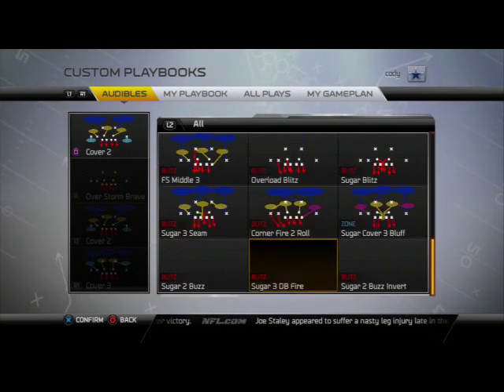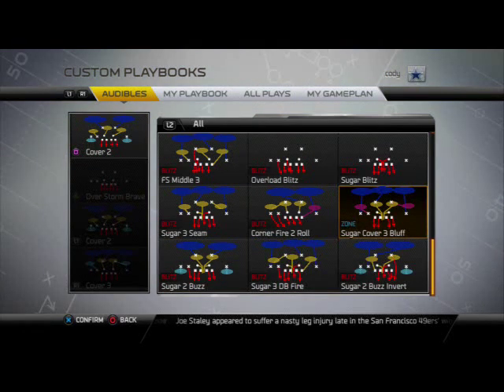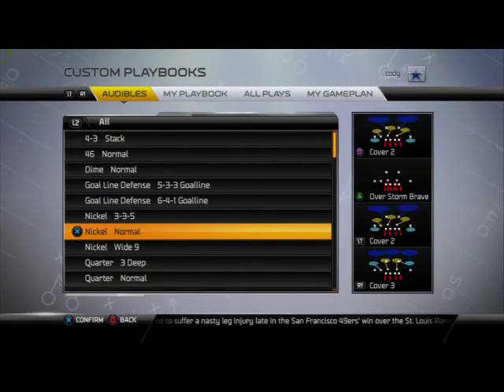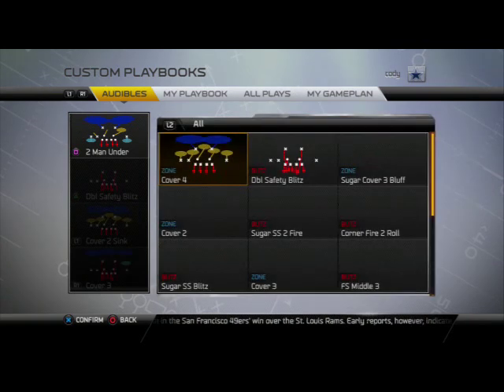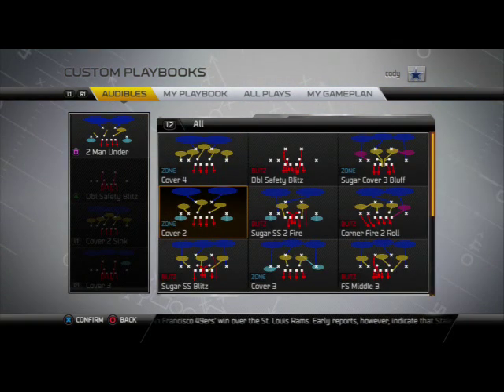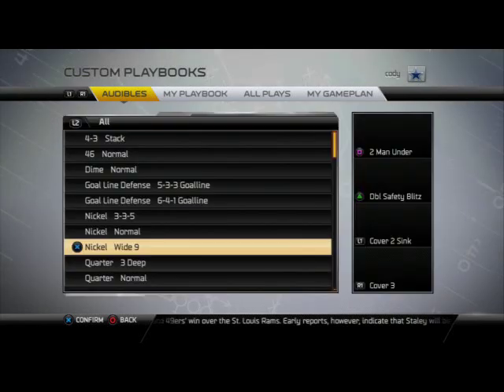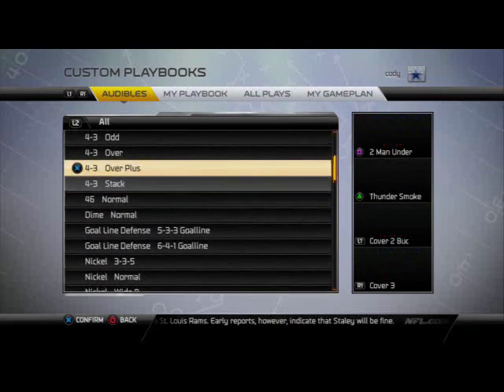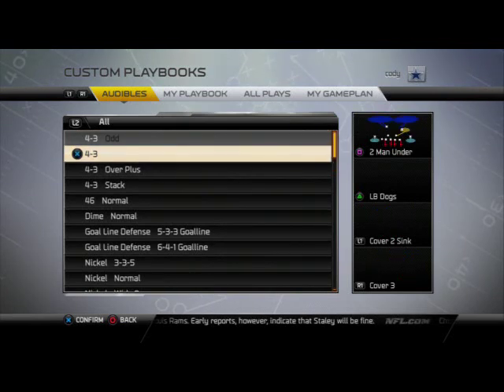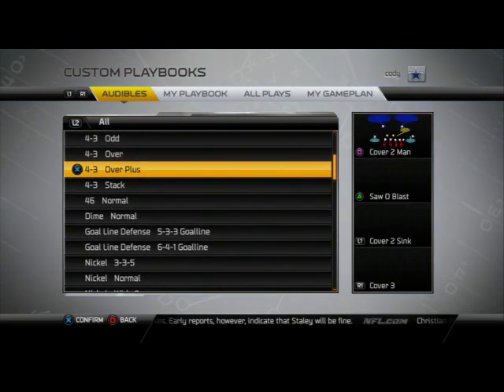Not only do you get nickel normal — you get the nickel normal sugar D. You get every sugar defense you need for pressure: sugar three seam, sugar cover three bluff, sugar blitz, sugar three DB fire, sugar two buzz — all these plays are really good. This is actually the playbook format I'm going to be doing an ebook on shortly. The nickel wide nine is a decent formation but probably the only downside. You don't have nickel strong, but the sugar plays from nickel normal make up for it. You don't have the dime flat, but the 46 normal is a very good formation on its own.